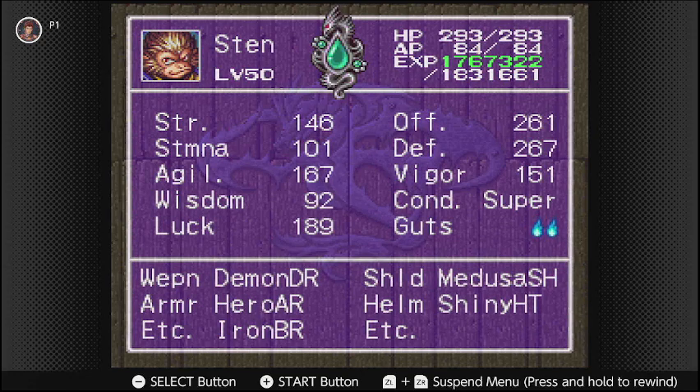Without those boosts, he'll have 146 strength, 101 stamina, 167 agility, 92 wisdom, and 189 on luck. So as you can definitely tell, his three best stats are luck, agility, and strength, in that order.